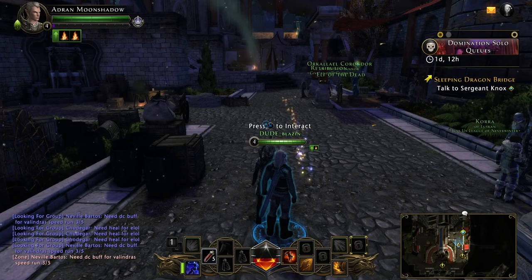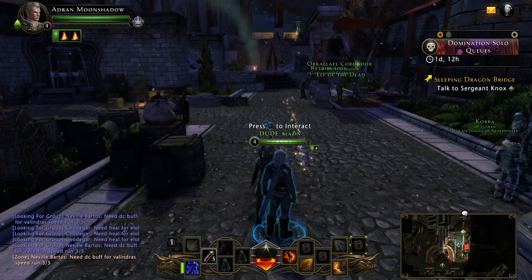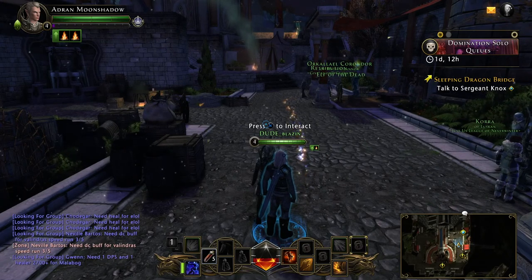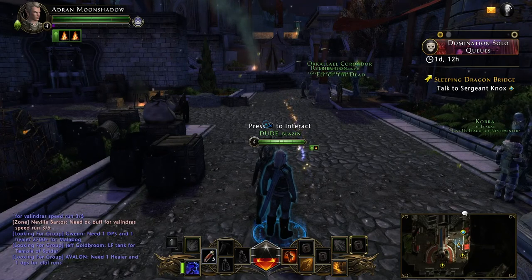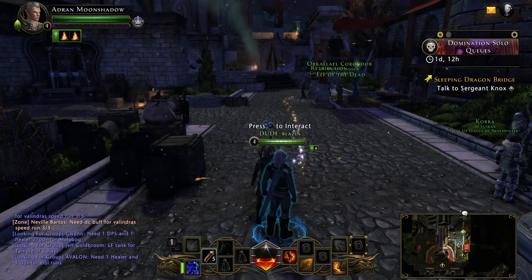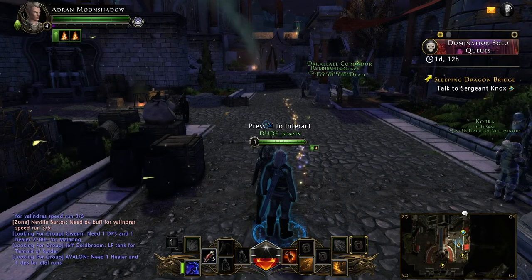I recommend doing that because you'll get this renegade illusionist companion. But to claim him you need to go to a certain vendor, and that might not be immediately apparent. So I thought I would show you how to do that and where to do that, and then how to activate him, equip him basically, summon him.